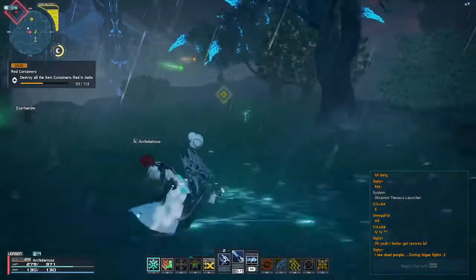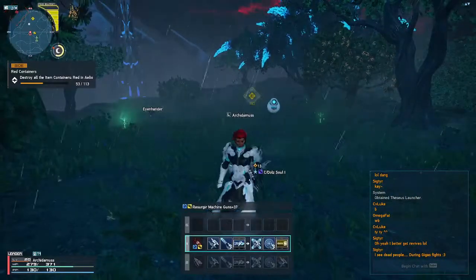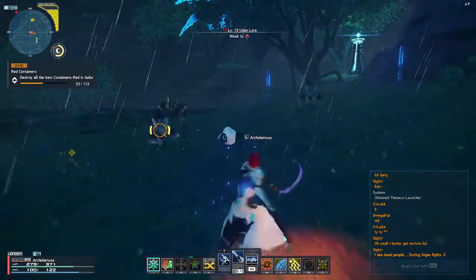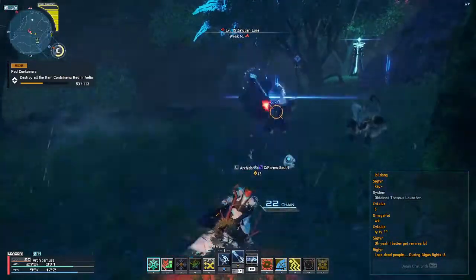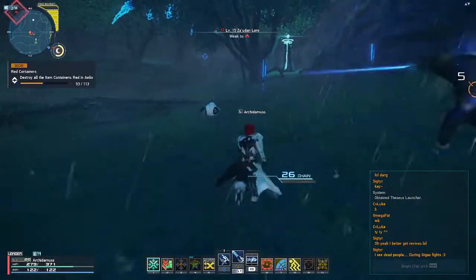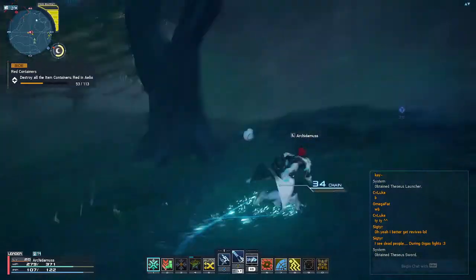So again, the actual process is: do a charge shot, throw your Talus up, and now you start throwing in more shots. The Talus hits itself will start helping your counter, and it will also help you build PP. Very useful.